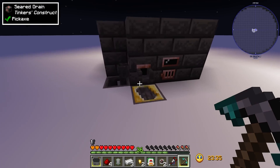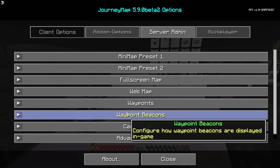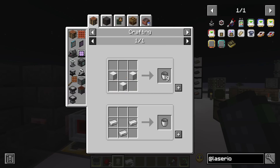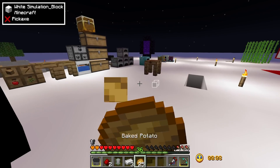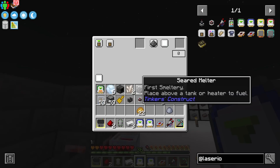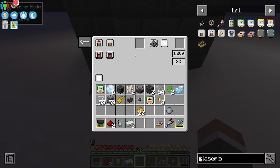For us this becomes useful because we're going to use fluid mode with our ingot cast, placing a laser node near the casting table and using fluid cards. To make fluid cards we need some buckets. We'll set one card to extract and put it in the smeltery drain side, and another as insert toward the casting table below. The exact mode feature of fluid cards is key here.